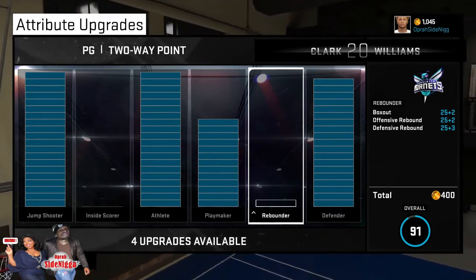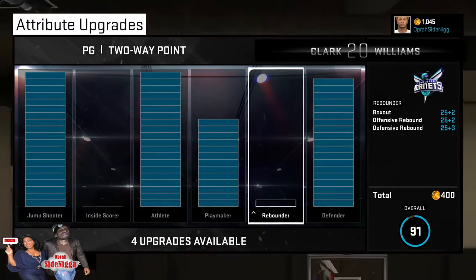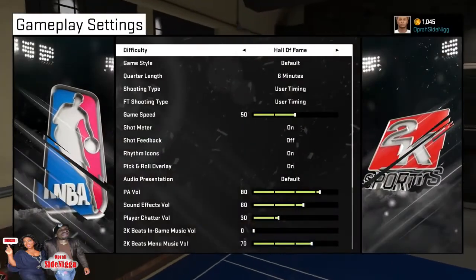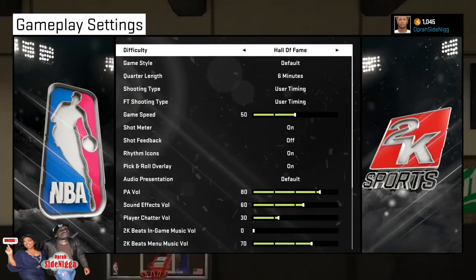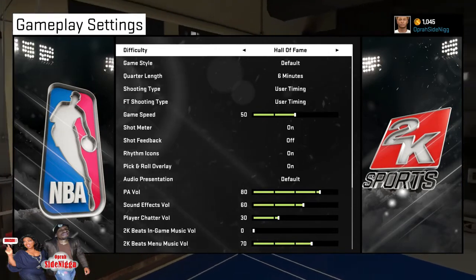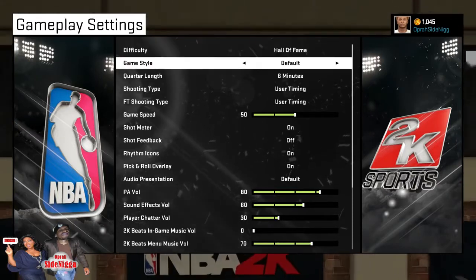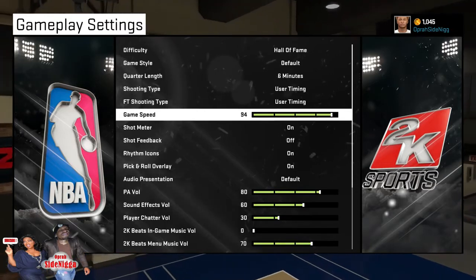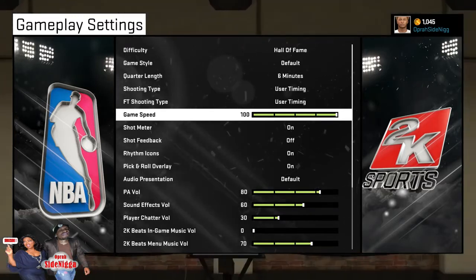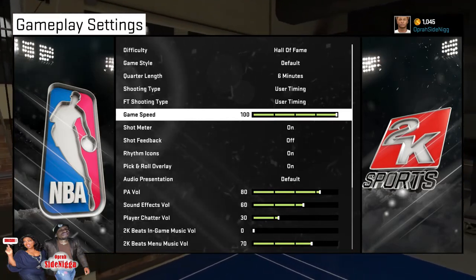I'm going to show you how you can get all 25 of your upgrades super fast. First thing that you're going to want to do is go to your options and put your difficulty on Hall of Fame. When you play on Hall of Fame, you make more VC per match than any other game mode. Next, you can put your game speed on 100. I like to put my game speed on 100 because it makes everything move faster. You don't have to, but I recommend that you do.